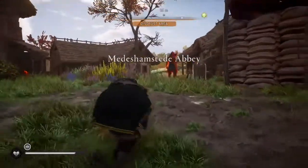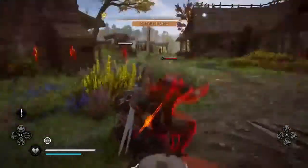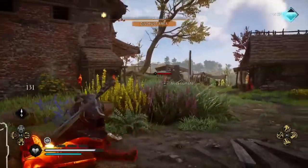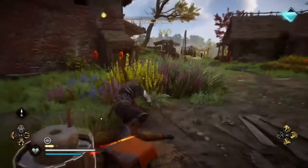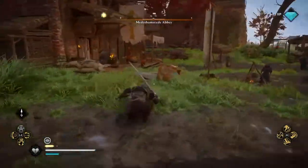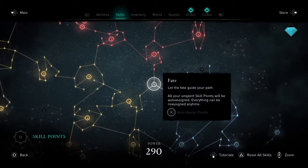Hello guys, welcome on this short video. I want to show you guys how you can do a chain of assassinations in Assassin's Creed Valhalla. So basically, after you assassinate someone, you can throw an axe at the next NPC standing next to him. All you have to do is unlock this skill in the skill tree.